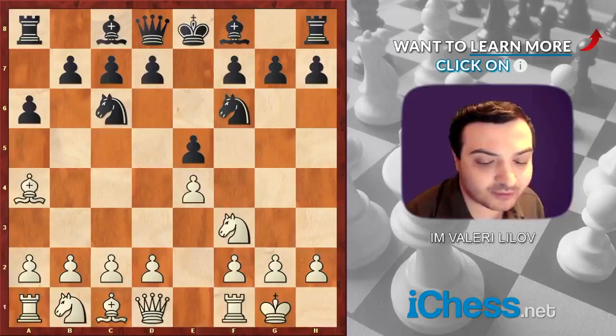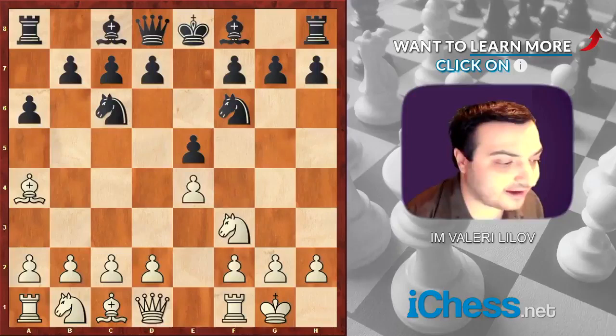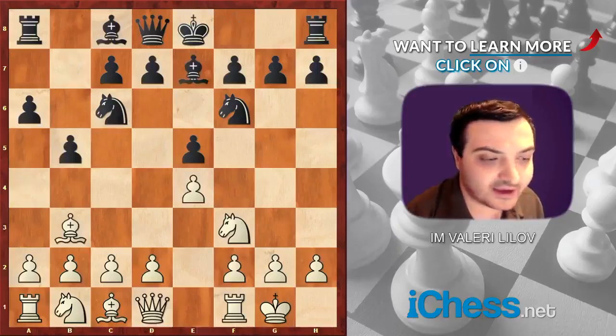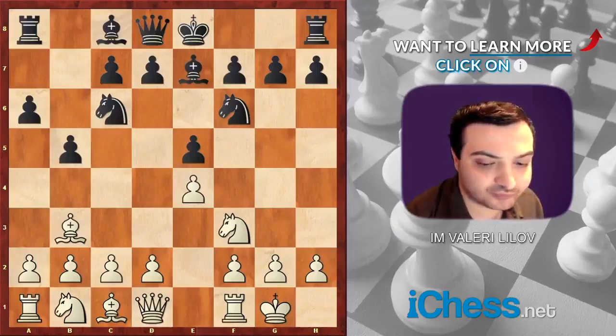White's development is all going towards one idea — he wants to support the center and possibly break through, most likely with a move like pawn to d4. It does look quite good, at least at the beginning. With that in mind, black played b5, bishop b3, and bishop b7. He didn't look for anything too special — he just wanted to develop his own pieces.